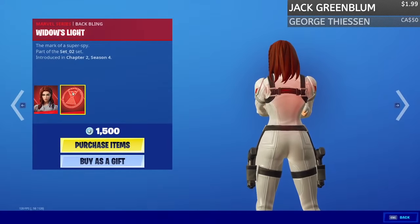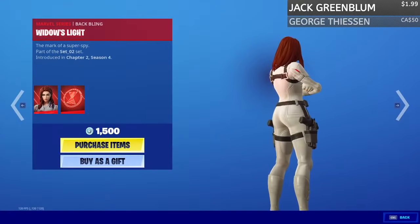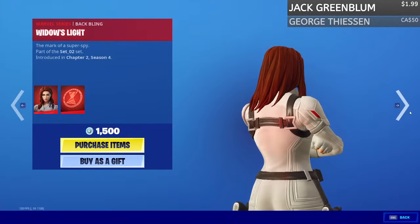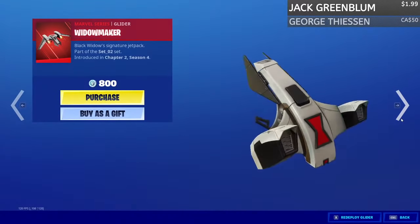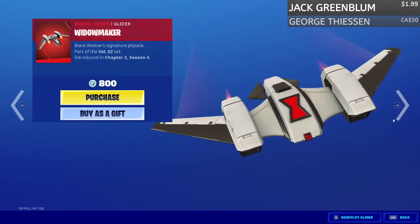Today we have the Black Widow skin Snowsuit style with the back bling Widow's Light. This is pretty much like an invisible back bling — you can barely see it. We also got the Widow's Fangs harvesting tools, as you guys can see. Pretty nice and pretty unique, not gonna lie.